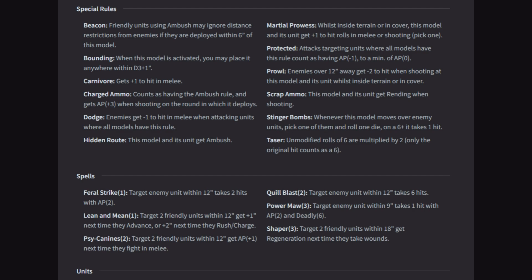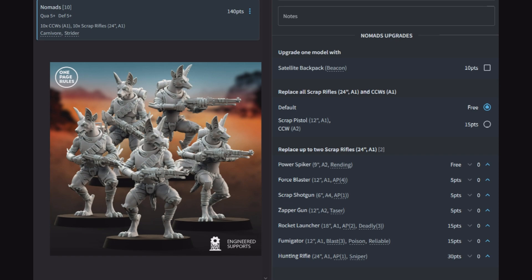Shaper, 3 power: target 2 friendly units within 18 to get regeneration next time they take wounds — great. I can see putting that on some of the larger units, but those smaller ones might not be worth it. Just like last time, we're going to leave the characters for last because they are a buffing force for all the other units. So we're going to start off with the Nomads.